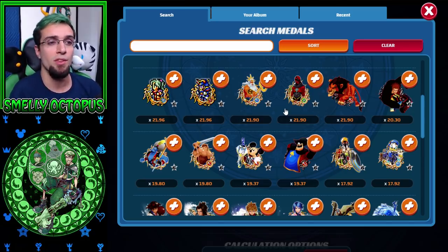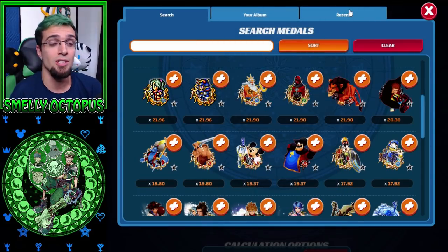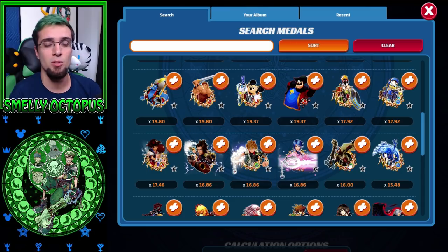Right before that was Lexaeus, and we all know how strong Lexaeus was as a 6-star. It's kind of sad that he's no longer on top because we just got him. But looking at what we used to have as base 6-stars, our best medals were also Genie, Hercules, and even some people would still be using Lingering Will along with the Birth by Sleep Trio and Sora/Kairi.